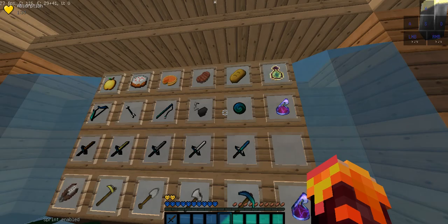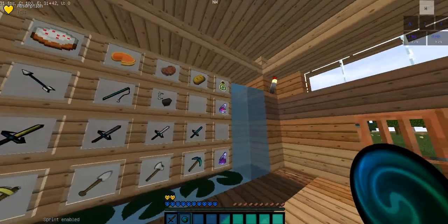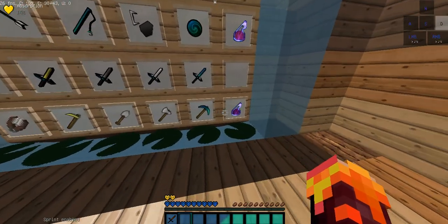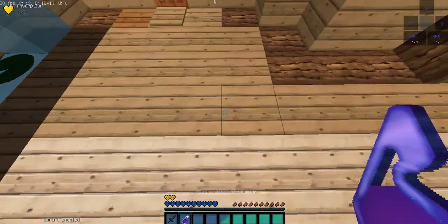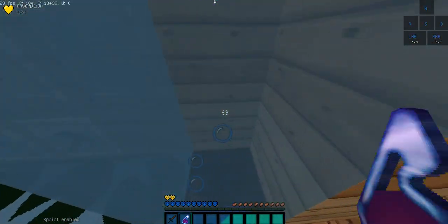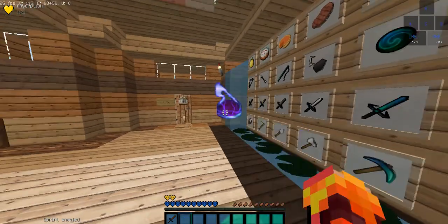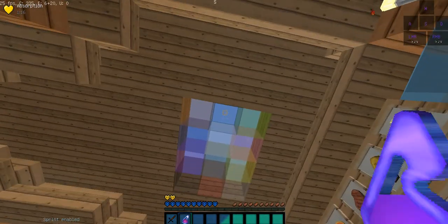This is what an ender pearl looks like. Black potion of harming, black potion of strength.